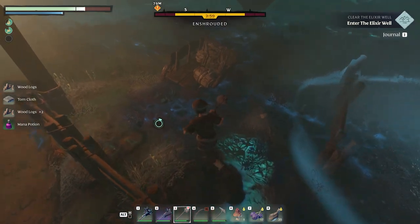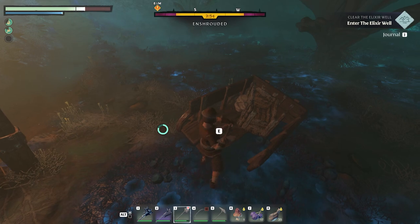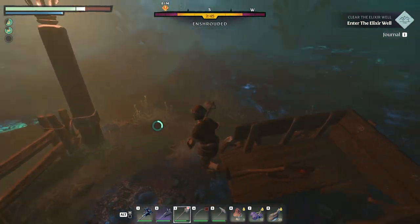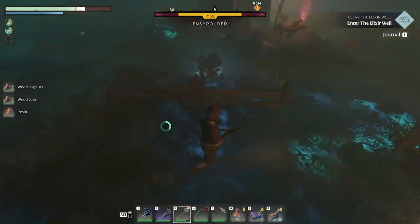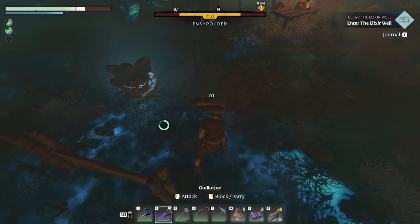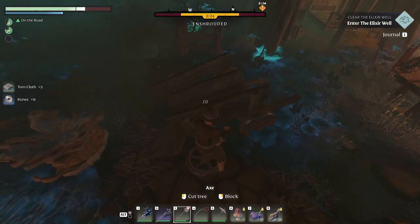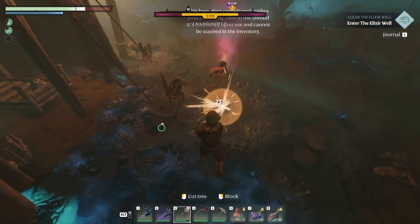Got a mana potion here. You might think - why would I need mana if I'm a fighter type? Well, if you're using the staff, which I haven't made yet but you can, that requires mana. It's actually quite a useful weapon because it has various types of charges that do area-of-effect damage. If you encounter a group of three skeletons, you can group them up and shoot one to hit them all. Mana comes into play because you spend a lot just doing one shot.